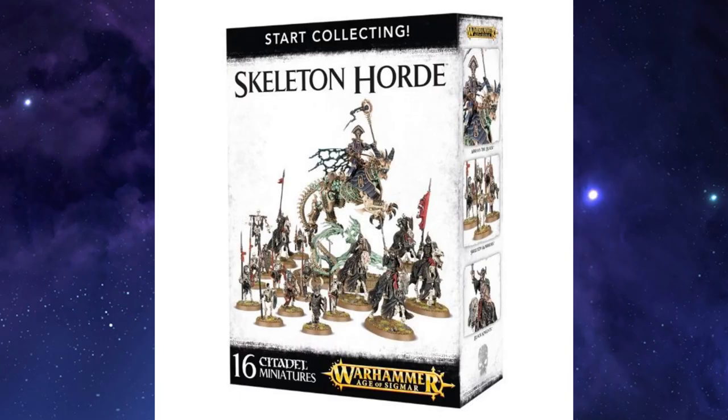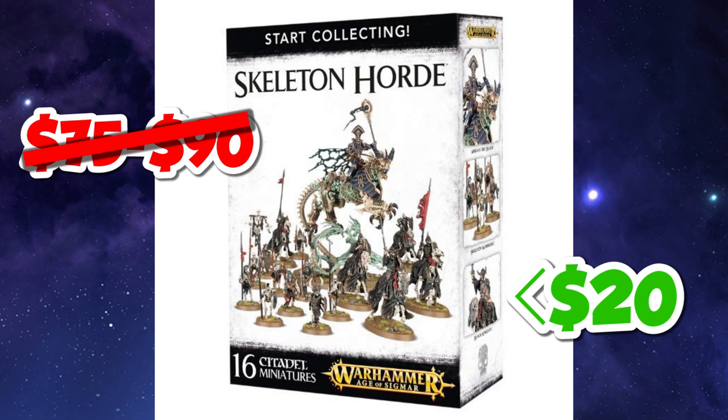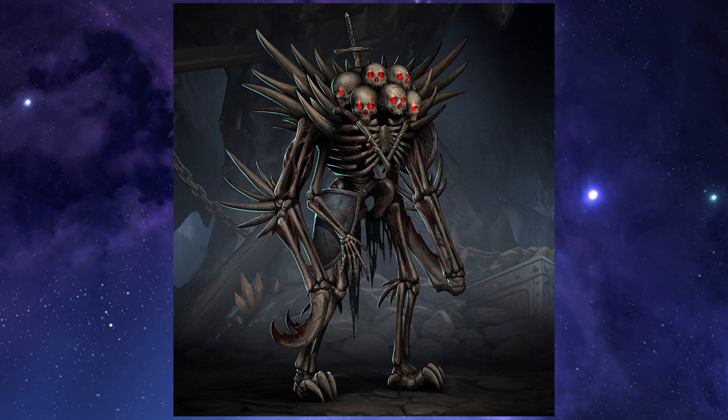If you watched the last two episodes, I decided to build an Undead Army using the Age of Sigmar's Thurk Collecting Skeleton Horde box as inspiration. This box of 16 miniatures is priced at $75 to $90, but instead I am aiming for a full army that costs less than $20, table and terrain included. I was able to make 3 units of basic troops with leaders and 3 elite units for a little over $7, so I now have about $13 left to finish my army.